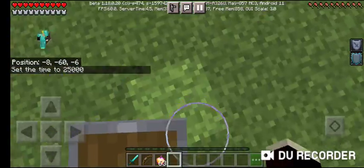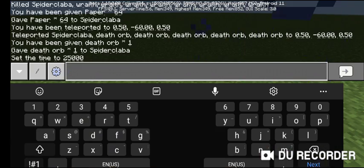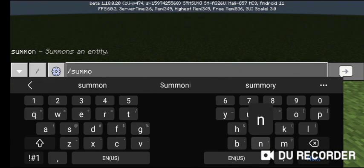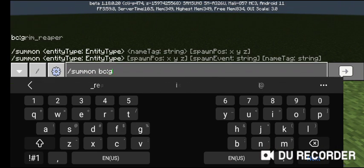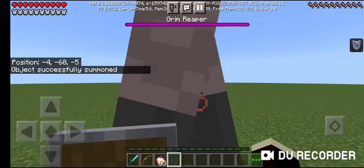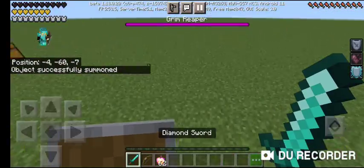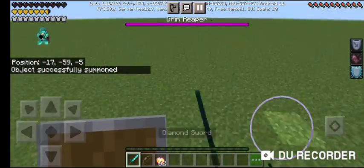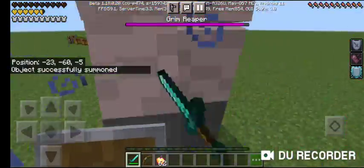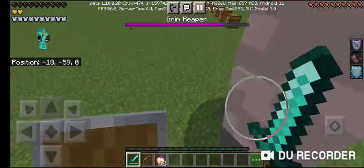I don't know what's up here, but for some reason the spawner just doesn't work. So what I suggest is just go ahead and do this - Grim Reaper. It's supposed to spawn in the Grim Reaper. It gives you the withering effect, and he's supposed to be able to shield down lightning, but I cannot really do that with add-on maker, which I use to make this.